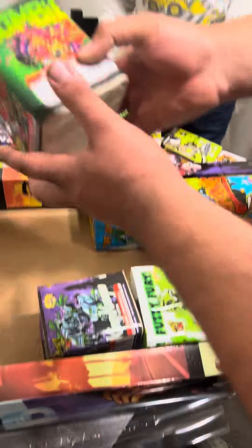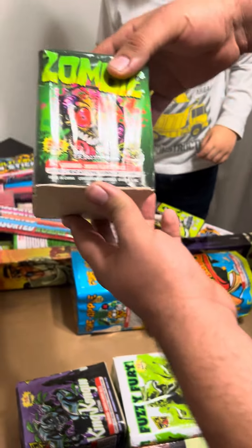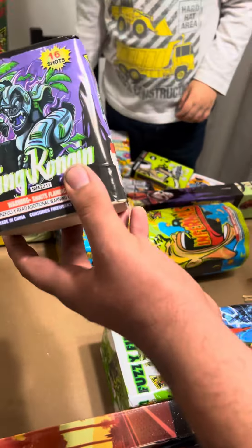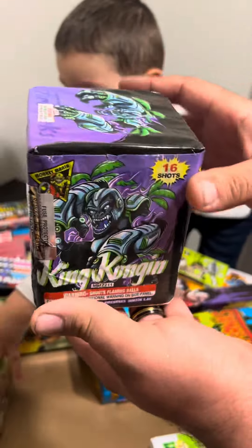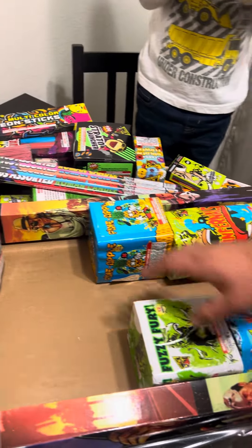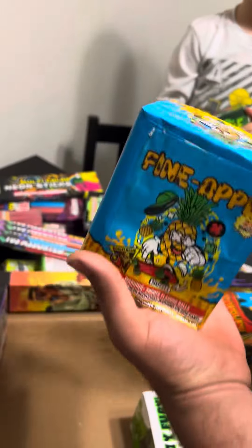Let's go with the cakes now. This one's Zombie, 16 shots. These are real cakes — not the regular family pack cakes, these ones actually got real breaks. Then I got King Kongen, 16 shots — this is probably just like one of the daffodil cakes, those ones from Brothers. Pineapple, 25-shot. You got pineapple? These are all real cakes, I'm telling you.